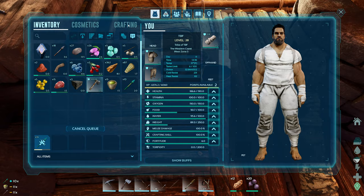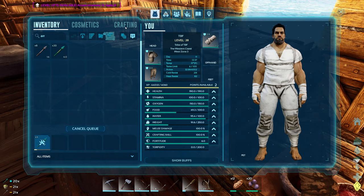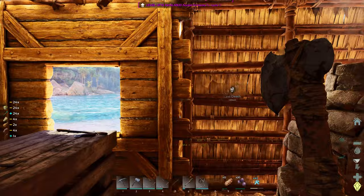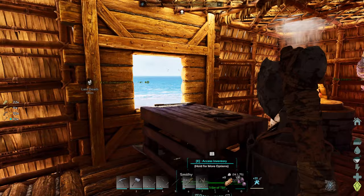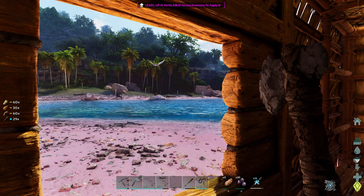Let's make some more regular arrows — just need fiber. Arrow, craft. Let's go ahead and make it so we have some. Is that an ichthy on my base? It's a Dimorphodon — we're good, we're safe. Don't go too far away. Stay near here — if he stays near here, we're going to get him.